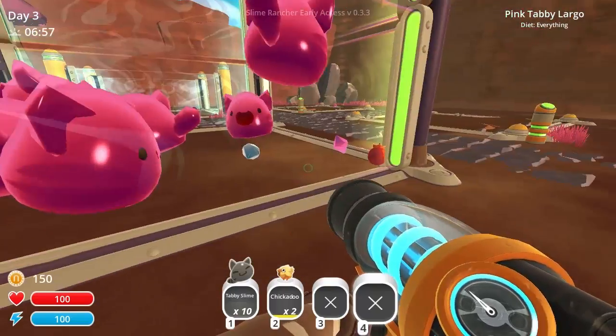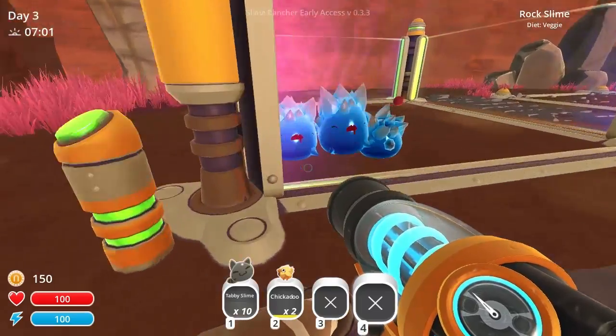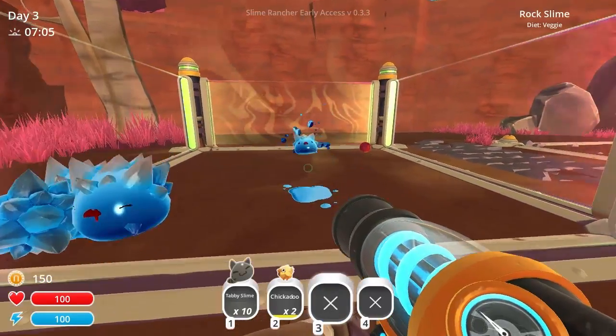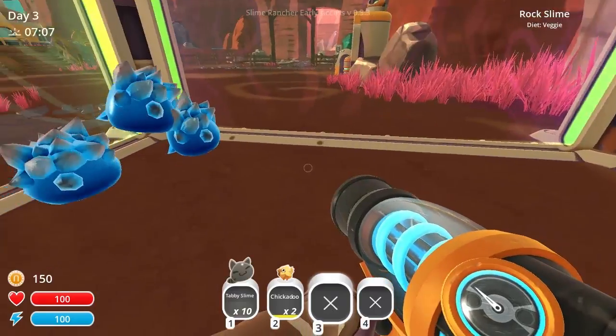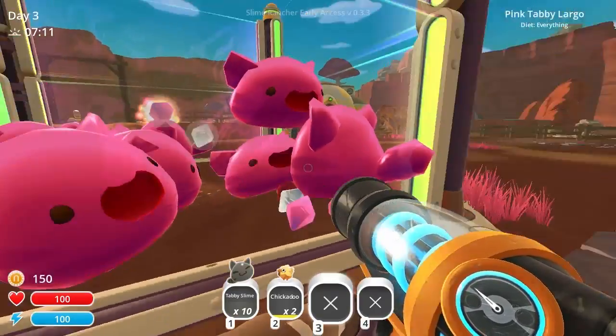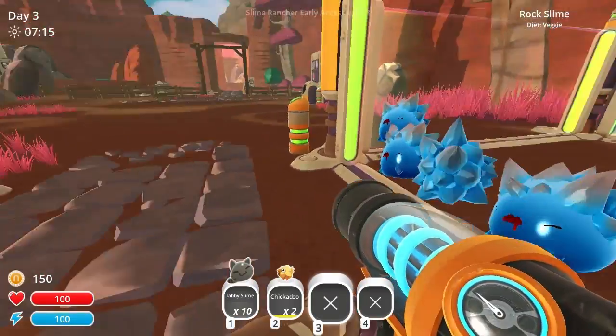I found some rock slimes, as you can see here, and their favorite food is veggies and carrots. So we're going to explore for some veggies to feed those guys.